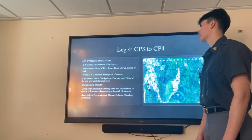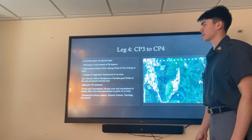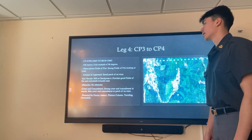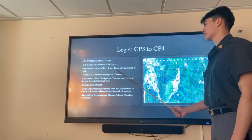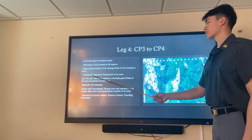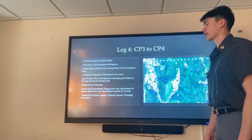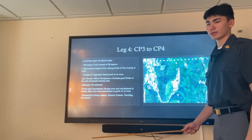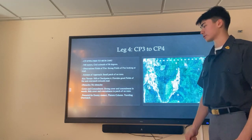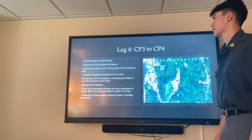Leg four is from checkpoint three to checkpoint four. It is a 550 meter movement at a grid azimuth of 86 degrees. Observation and fields of fire are looking down at the road, which is a key terrain feature. The avenue of approach is a small patch of no trees, and the key terrain is the hill at checkpoint four, which provides good overwatch of the street where we're conducting the ambush. There are no obstacles and cover and concealment is strong except for the little patch of no trees. There's potential for enemy contact as it's a key terrain feature, so we'll be in platoon column wedge at traveling overwatch.